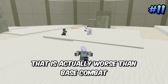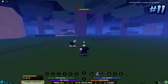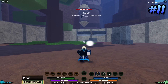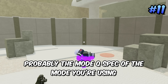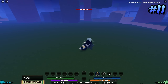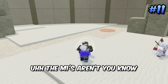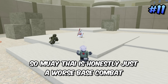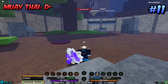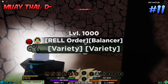Coming up next is another one that is actually worse than base combat: Muay Thai. The reason for this is because the Muay Thai weapon spec overlaps some of the actual mode weapon specs and some Z specs. Most of the time you end up using the Muay Thai weapon spec instead of the mode weapon spec, which is significantly worse. Muay Thai is honestly just worse base combat because the Q spec overlaps mode specs, landing it in D minus.